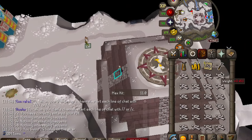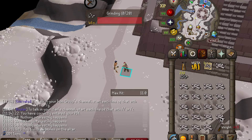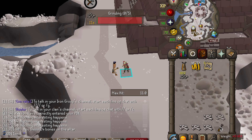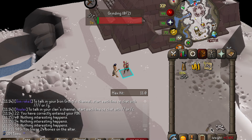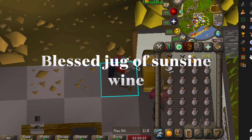There's a guy at the bottom who will unnote your bones — it just costs a little bit of GP. Once blessed, use your chisel to chisel down every single bone in your inventory, then click your noted bones on the guy and rinse and repeat — easy as that.